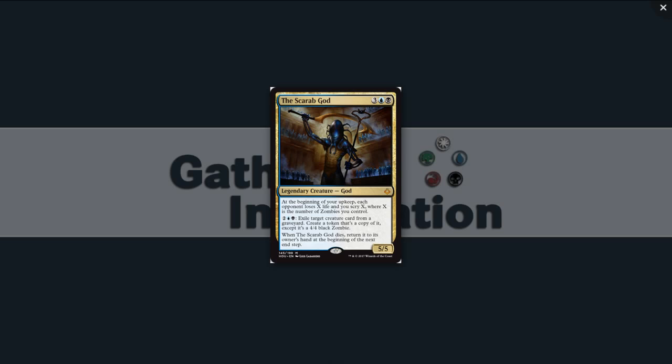The Scarab God — three blue-black, so one mana cheaper, for a 5/5 legendary creature god at Mythic. At the beginning of your upkeep, each opponent loses X life and you scry X, where X is the number of zombies you control. And to facilitate that, you can pay two blue-black to exile target creature card from a graveyard and create a token copy of it, except it's a 4/4 black zombie — even better than Eternalize, because it only costs four and you can use it on anything. First pick, every time.